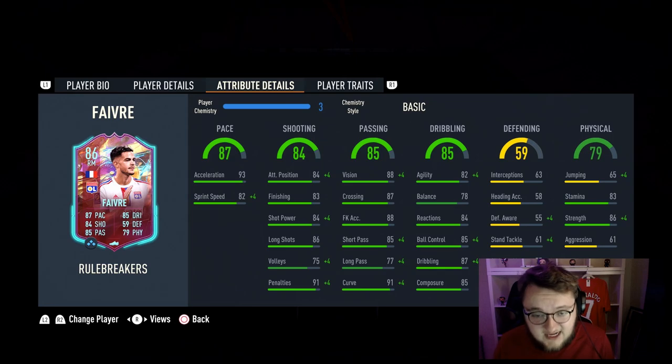That is actually a really good card. He's got 93 acceleration, 82 sprint speed, 84 attacking positioning, 83 finishing, 84 shot power, and 86 long shots. He's also got 91 penalties, 88 vision, 87 crossing, 85 short pass, 77 long pass, 91 curve, 82 agility, 78 balance, 84 reactions, and 85 ball control.